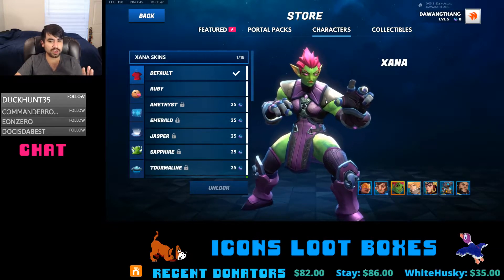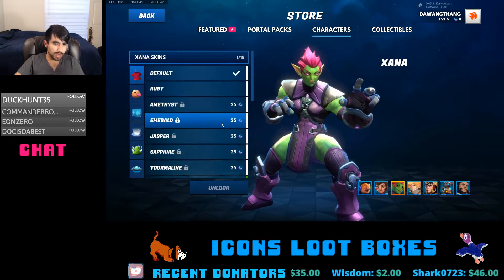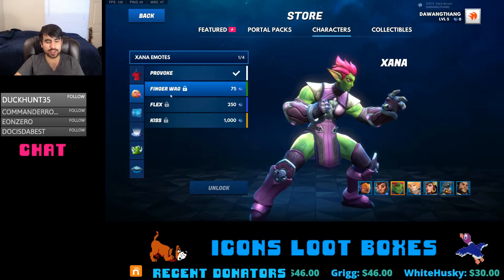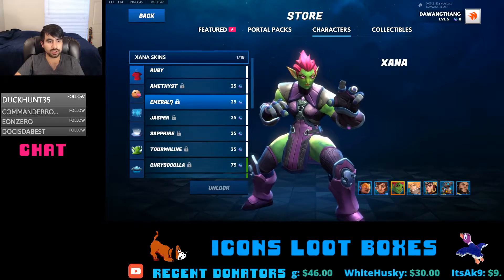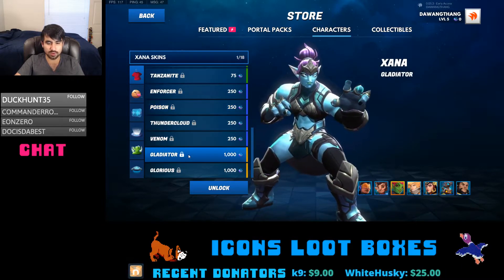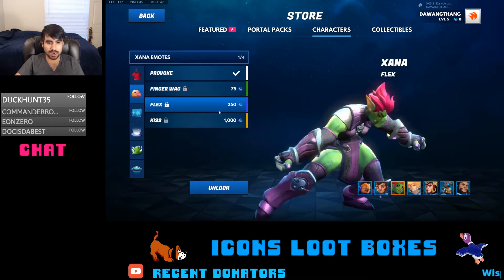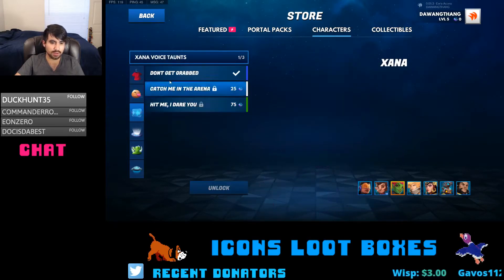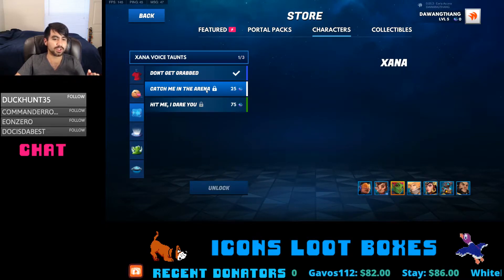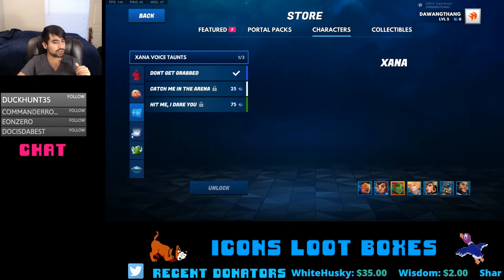When you get a character, you automatically have three skins, which brings it down to 31 unlockable items. You can get different skins — the greens are uncommon, the blues are rare, and the yellows are iconic. For emotes you have one uncommon, one rare, and one iconic. The voice taunts are common, uncommon, and rare — so there are no iconic voice taunts yet.